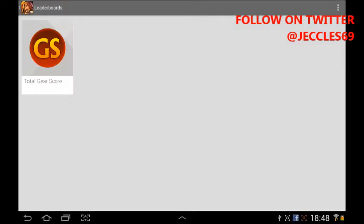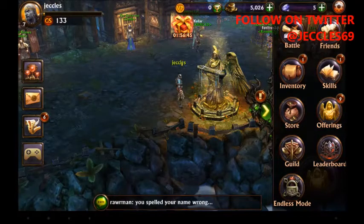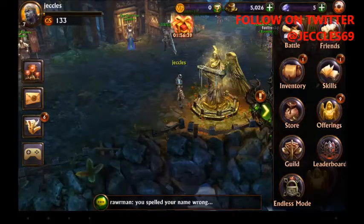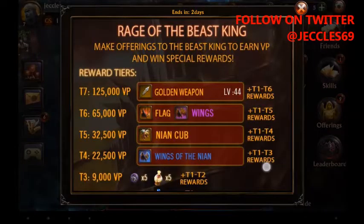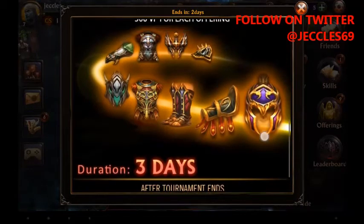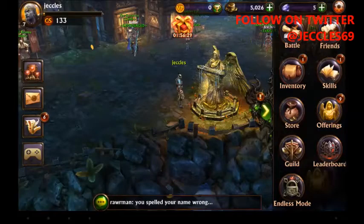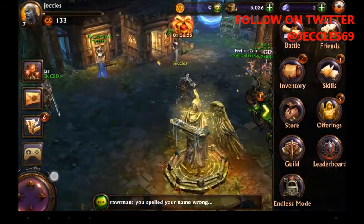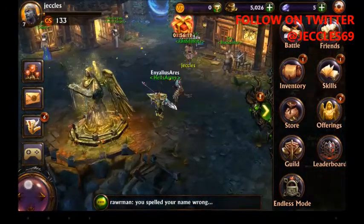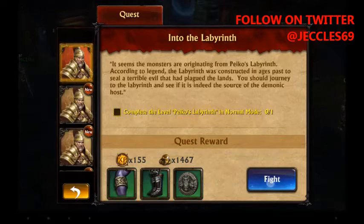There is also a section where they advertise further products and their own games. You can check your mail and view the rewards tiers, including top playing rewards and online offerings. This is pretty much the news part of the game, which you get on most Android games. You move the character around by moving your thumb in the direction you want to go in the bottom left-hand corner of the screen.